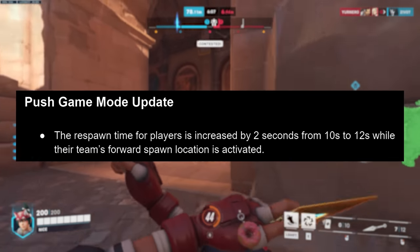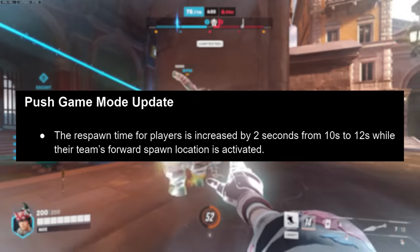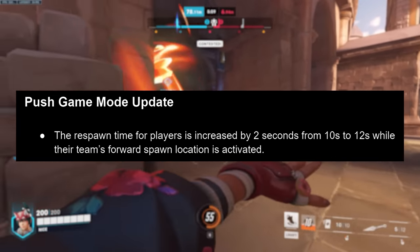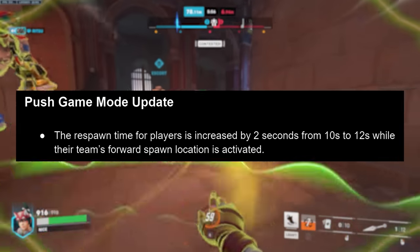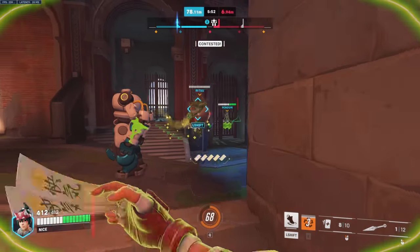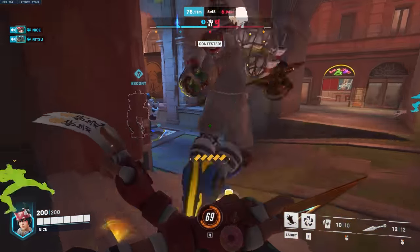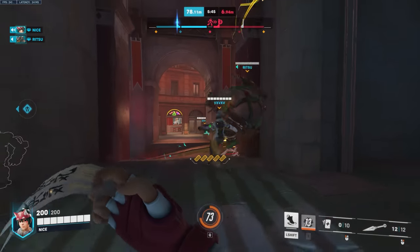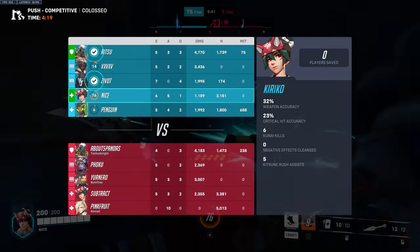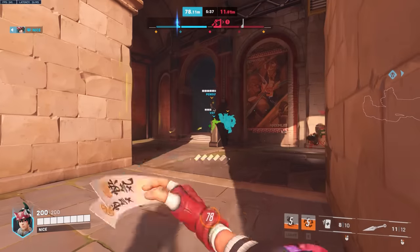The push game mode gets an interesting change. The respawn time for players is increased by 2 seconds — it was 10 seconds as with every game mode outside of overtime, now it's 12 seconds, at least while their team's forward spawn location is activated. This is intended to make it easier to make a comeback, because teams that already had an advanced position and forward spawns were able to camp that advantage more easily, especially when respawn times were even. So now there'll be a bit of a downside to being in the lead, although not a huge one.